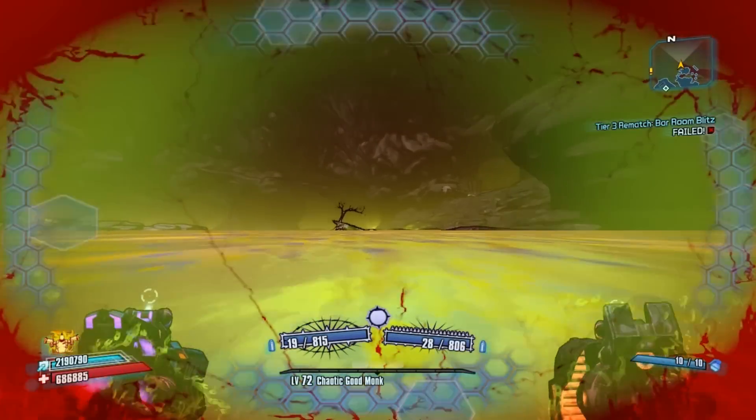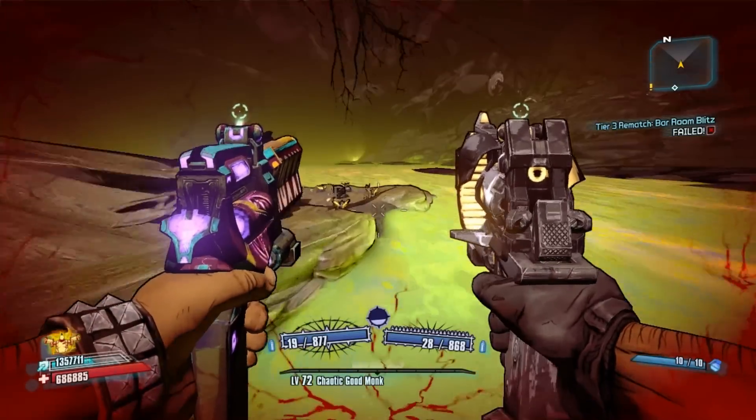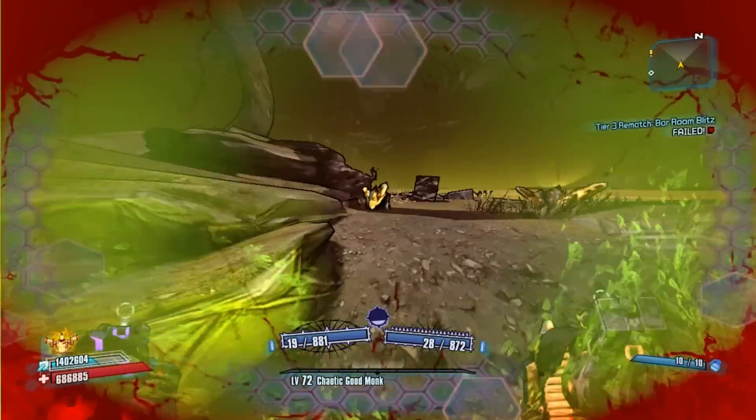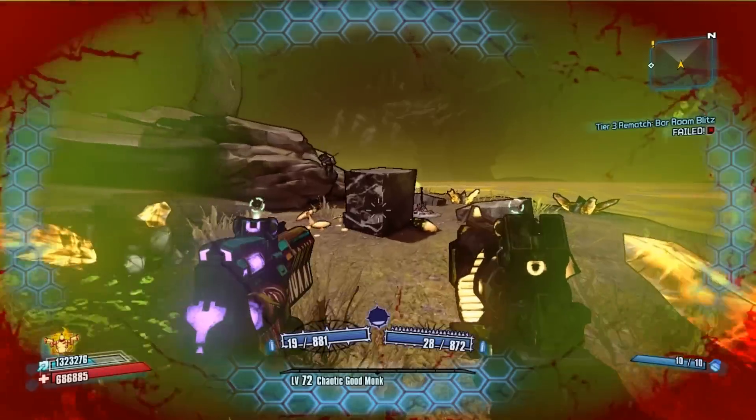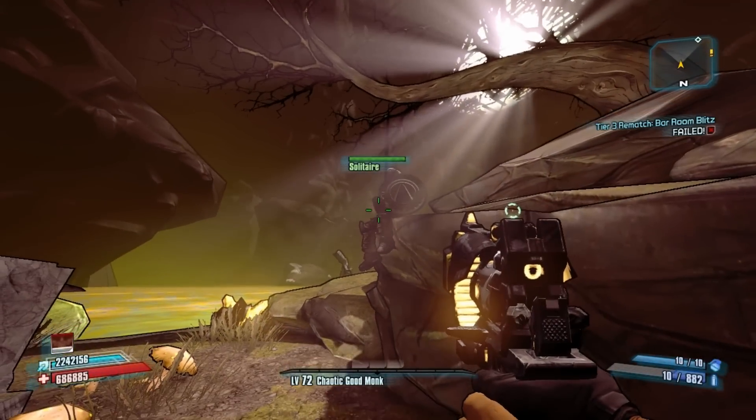Fans of Dark Souls will get this next reference: if you go to the Caustic Caverns and head back behind the area where you fight Blue and cross over the corrosion of that little island, there is a guy sitting there named Solaire — or in this case Soltaire, because copyright laws and all that.